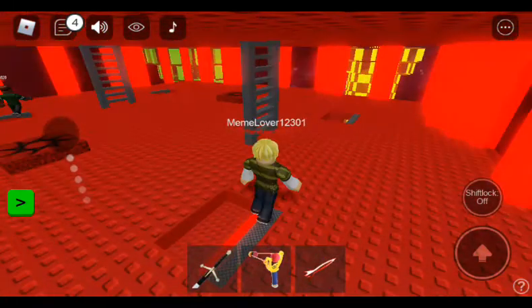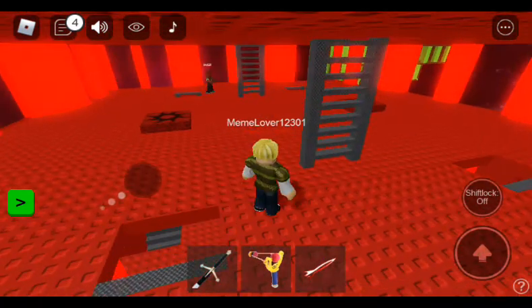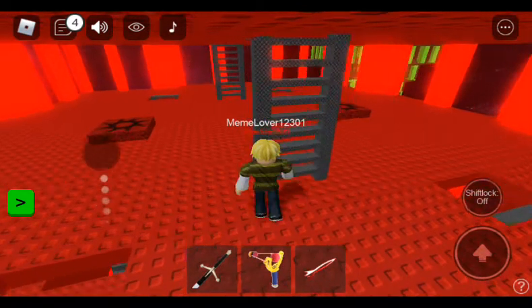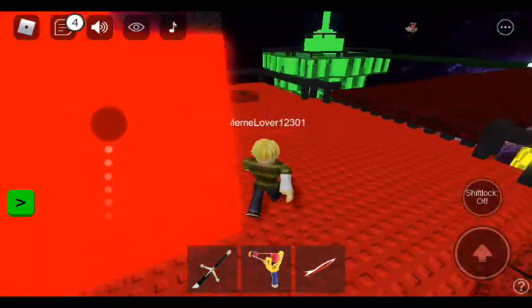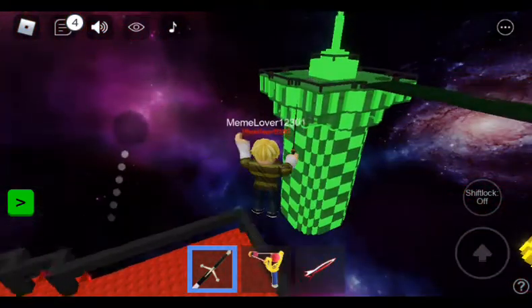Everyone, this is my tips and tricks for Doom Spire Brick Battle Space. Number one: the sword floaty technique.